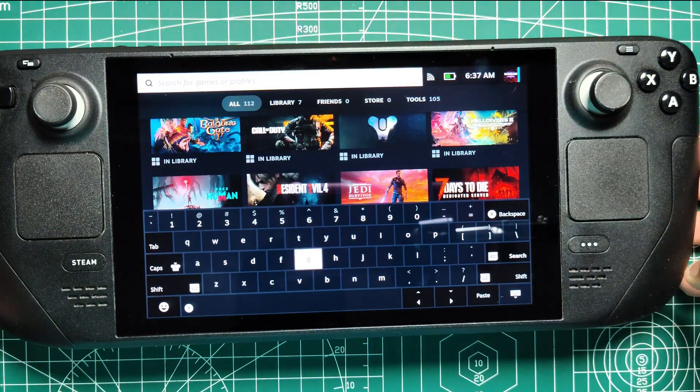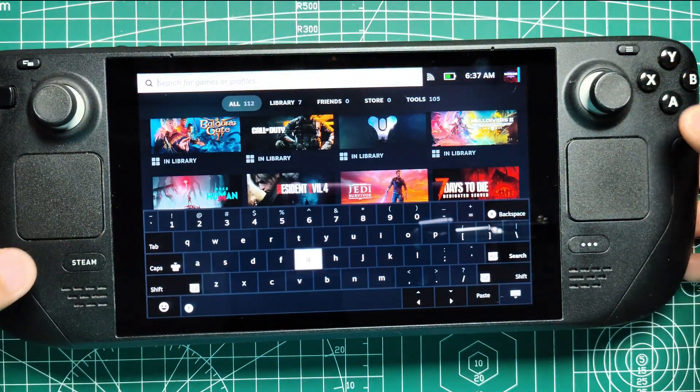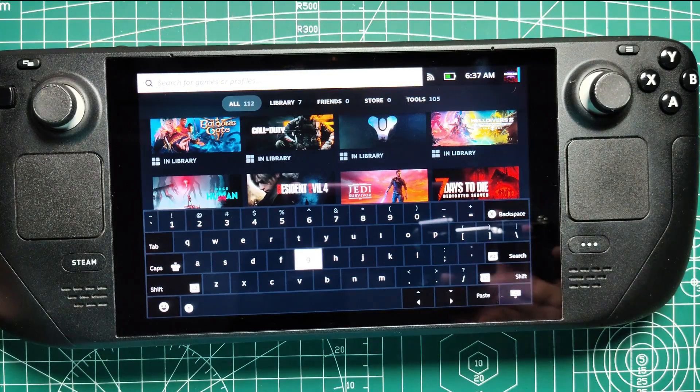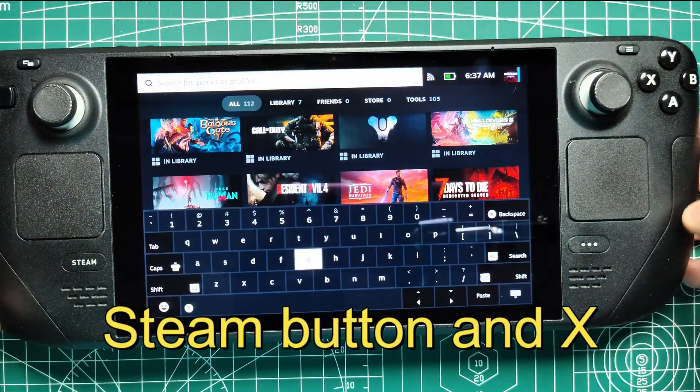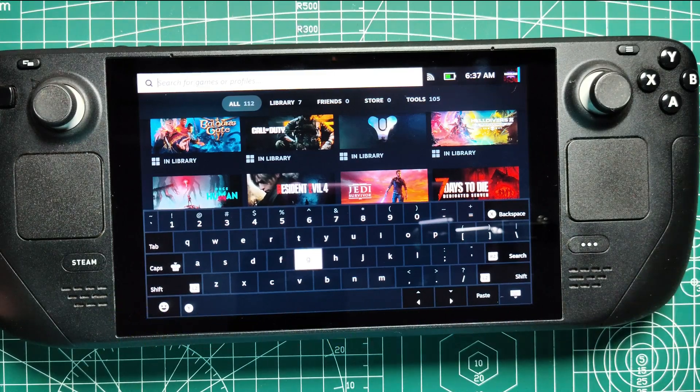Another essential shortcut is bringing up the on-screen keyboard. This comes in handy more often than you might think, whether you're entering a character's name, searching for a game, or logging into an online service. By pressing the Steam button and X, you can summon the keyboard at any time, making text input a breeze.